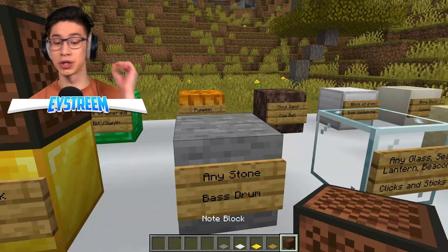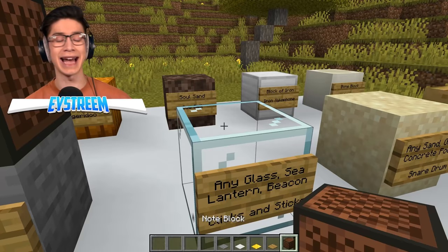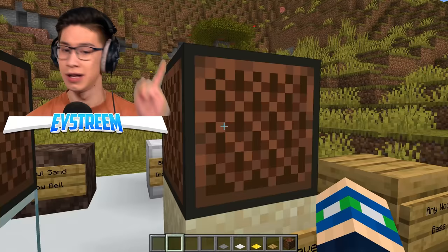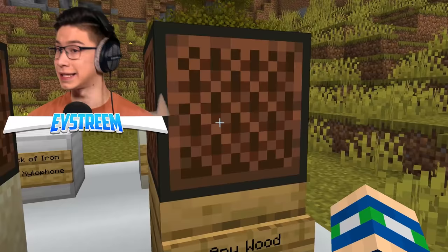This is the one most of us know — you get a bass drum just like that. With glass, sea lanterns, or beacons, basically anything like that, you get clicks and sticks, so basically your snare drum. Any sand, gravel, concrete, or powder gives you an actual snare drum — basically any block that has gravity. That's really awesome. And you can combine this with any wood to get an actual bass.